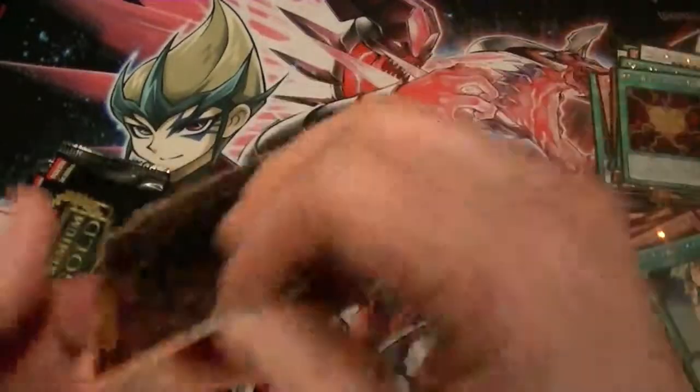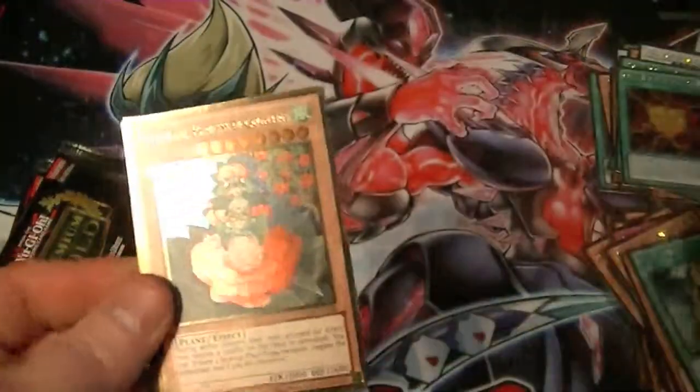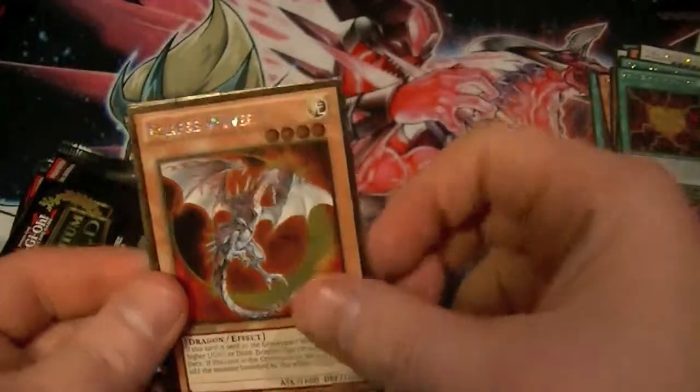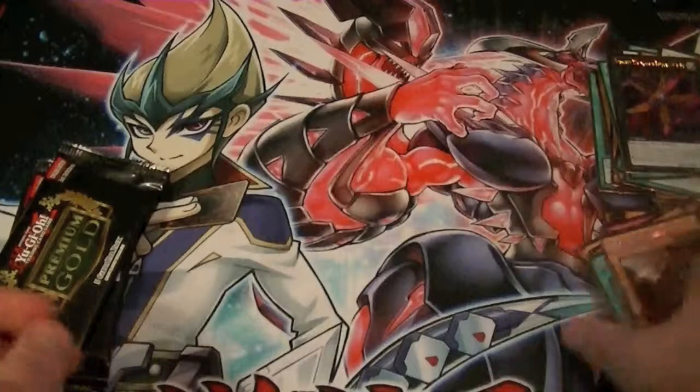I will say that this is by far the best Gold Series they've ever done. Cards pulled: Reinforcement of the Army, Tiras Keeper of Genesis, Eclipse Wyvern, Gagaga Academy, and Number 9 Chaos Dyson Sphere.